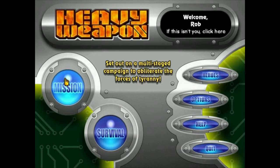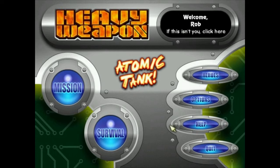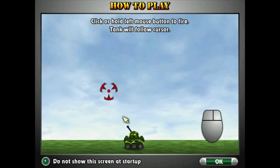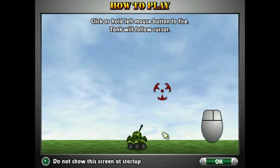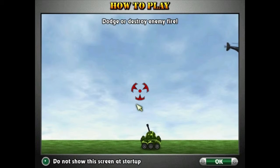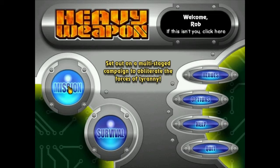It's a campaign to obliterate the forces of tyranny. I must complete three mission mode stages to unlock things. Options: we have sound effects, music, and detail. Full screen mode, which I'm currently in because the window is tiny. Hardware acceleration on or off, custom cursor, enable hints. As you can see, the atomic tank will be shooting things. I think you're getting the idea of what we're in for — let's go.